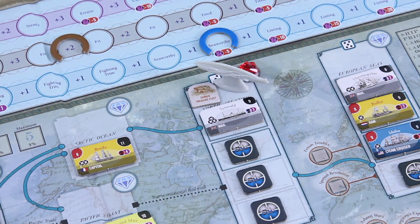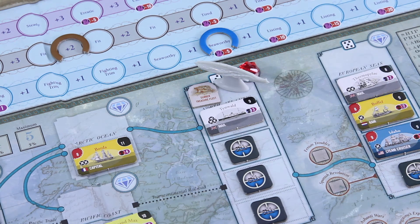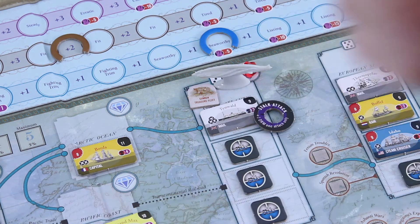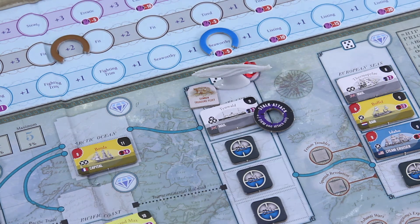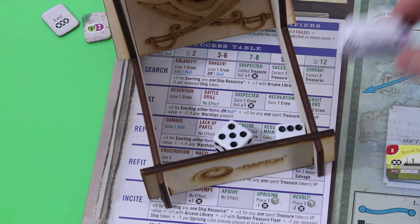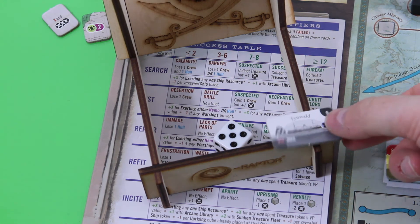Now I really want to get rid of that tin world here, so another stalk attack. I'll take two notoriety hits but right now that should be okay. Wagering with crew — I need to roll a six to sink her. That's definitely good enough. I gain two notoriety — one and two — but also gain two victory points. Not bad.